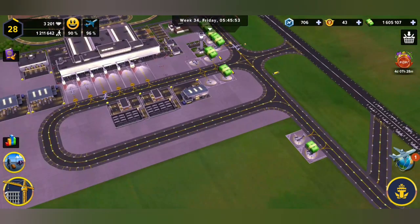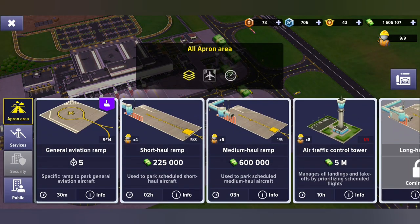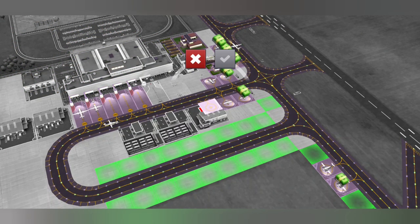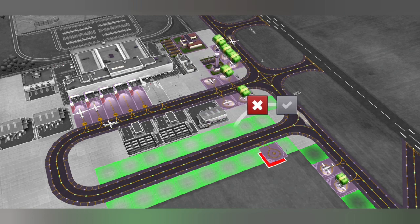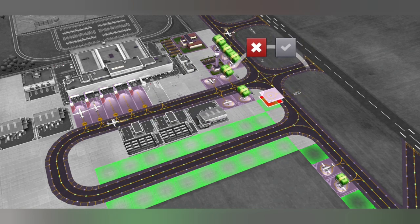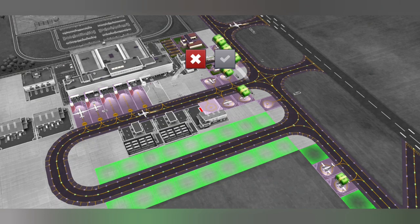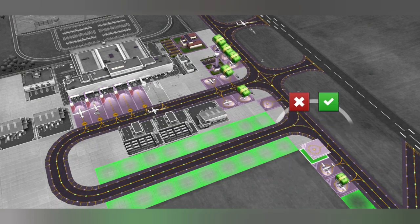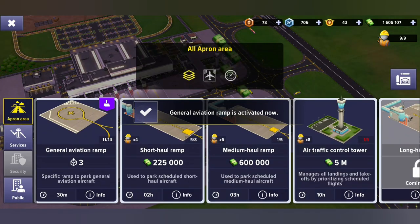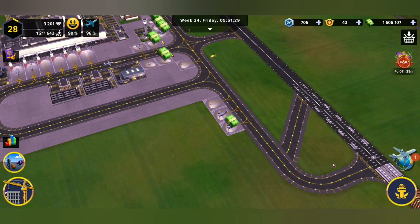Now with our new extension here, let's see how many of my general aviation ramps I can put back here. I've got five of them. Look at this — this is an entire expansion of its own, this is lovely. I'm going to put that one down there. I'm going to have this one here. I still want to fill up the spaces that I have got open.